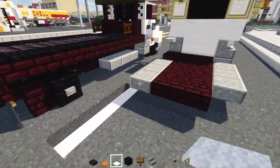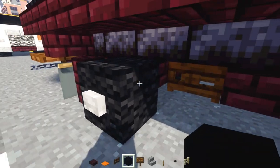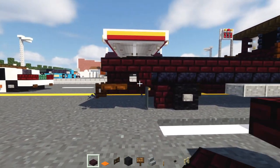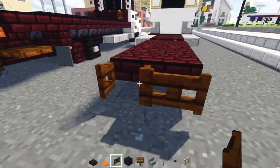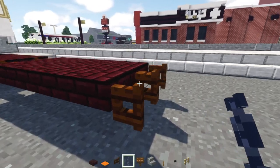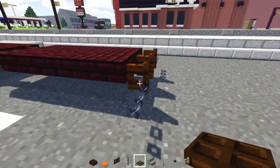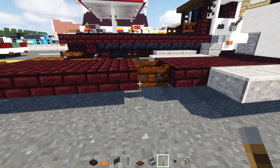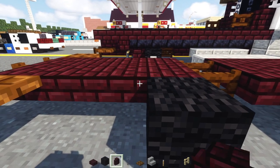Next up, we'll add in two dark oak fence gates to the back of this. Then we'll add in nether brick slabs, two blocks wide and four blocks long. Add another pair of dark oak fence gates in the back and open them up. Add chain blocks to the sides of it on both sides — that's going to be where you put the car wheel in. Then we'll add in dark oak trap doors right to the sides.